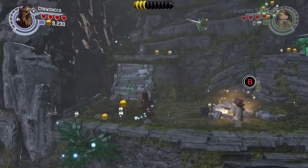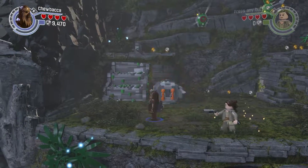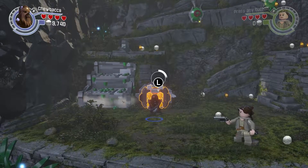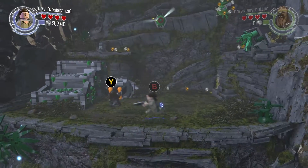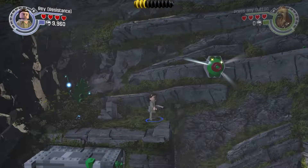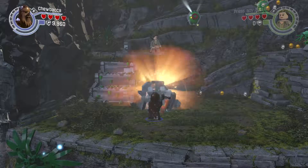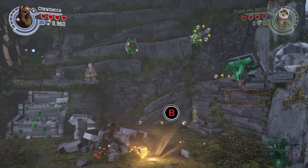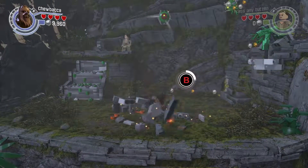This looks like something we have to build three different ways. So let's try over here and see what this does. My guess is Chewie has to hold that, then we jump up here with Rey. Then we need to switch back to Chewie and let go, and destroy that. Now let's build something else. I guess we can only build in two places, so let's go here.